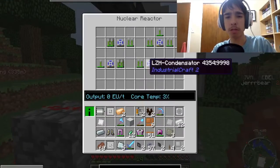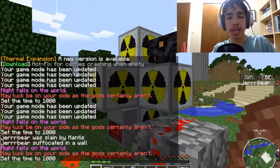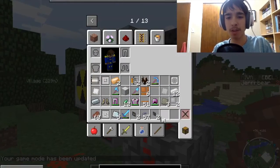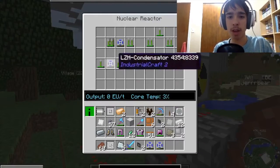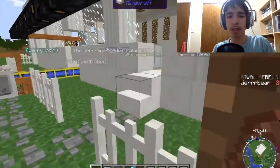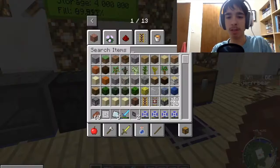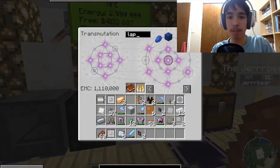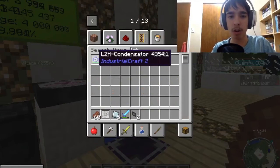No, it's still going — actually it's not. So let's grab these guys out of here. My inventory is constantly full. Let's grab those LZH condensators — there's four of them, not three. Let me get rid of these already so I can make space for those blocks. Let's grab four LZH condensators and keep that reactor going because we need power.